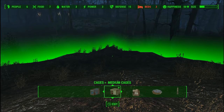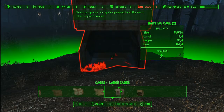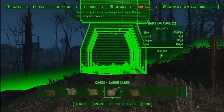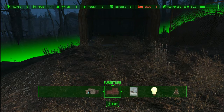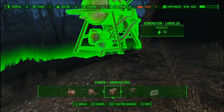Now that we have our first planting, we want to get our first cage. We're going to put our first rag stag cage right there. We're going to need some power for the cages.